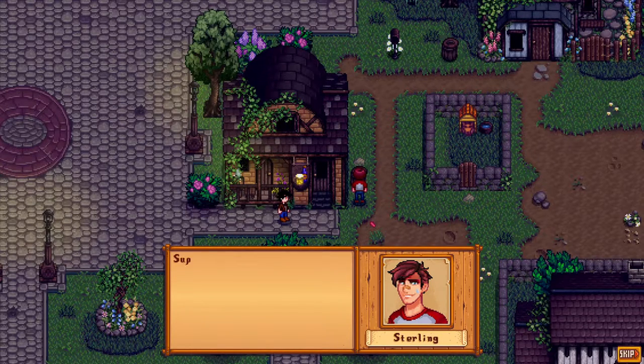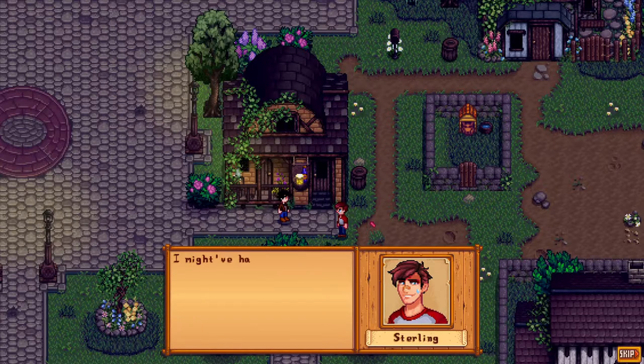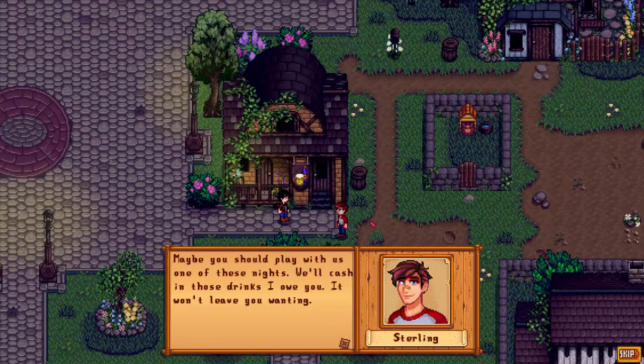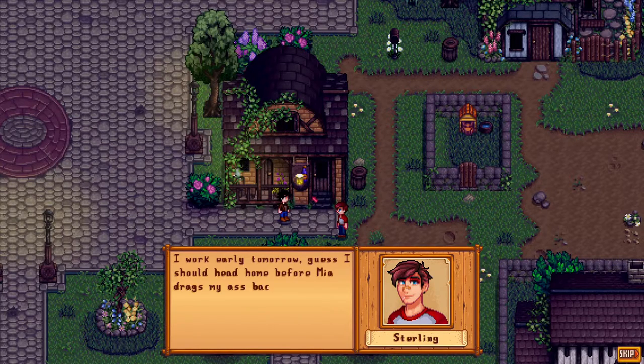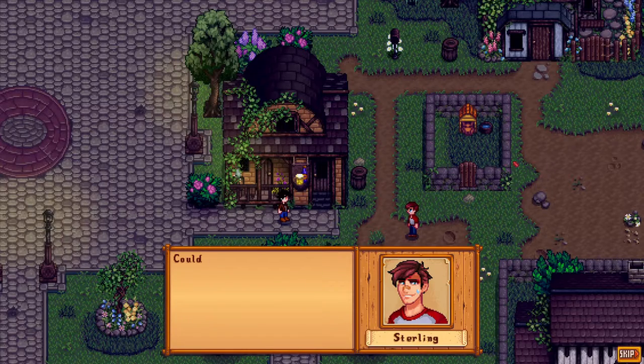Sterling's evening event: 'Ah damn, my pizza dinner. Sorry about that Kingly - I might have had a few too many. Shane and I were playing a drinking game while watching Clint - he doesn't exactly like being done up. Maybe you should play with us some one of these nights, we'll cash in those drinks I owe you.' Then Sterling heads home before Mia drags him back. Meanwhile Dusty is in his dog house at night but wanders during the day.